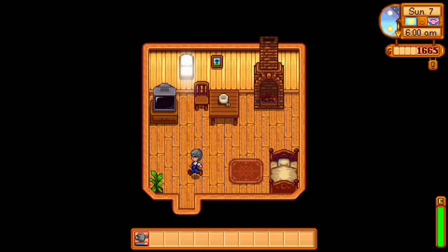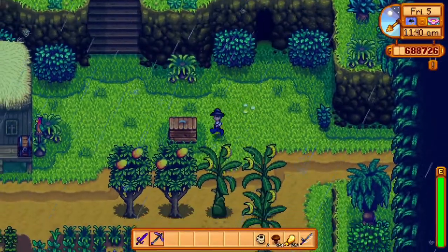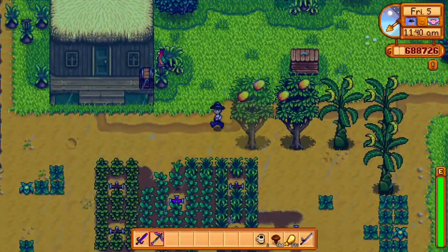Potatoes are grown and harvested in the spring. They cost 25 gold, take 6 days to grow, and give you 14 farming experience. Garlic is only available from year 2 onward. It costs 20 gold, takes 4 days to grow, and gives you 12 farming experience.